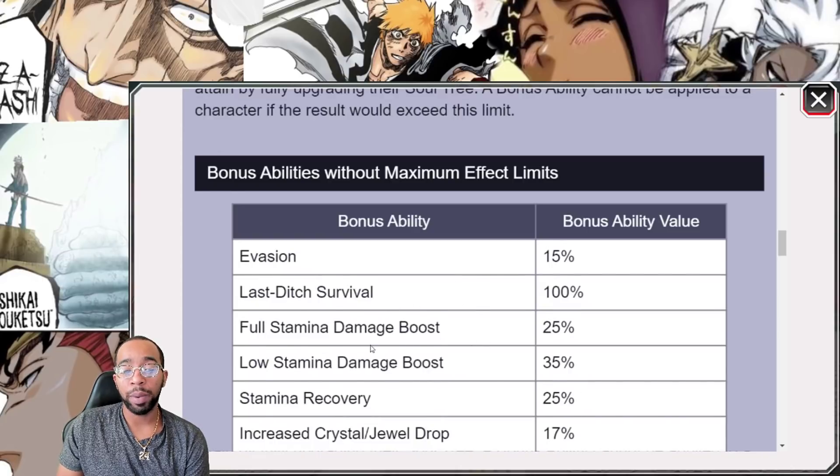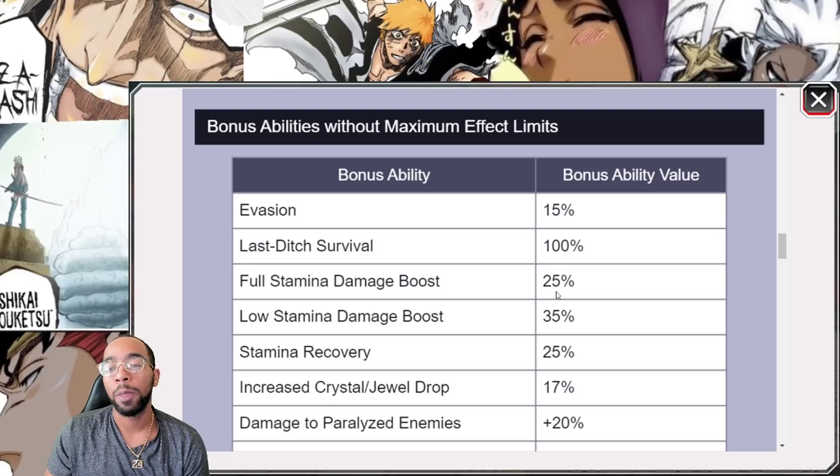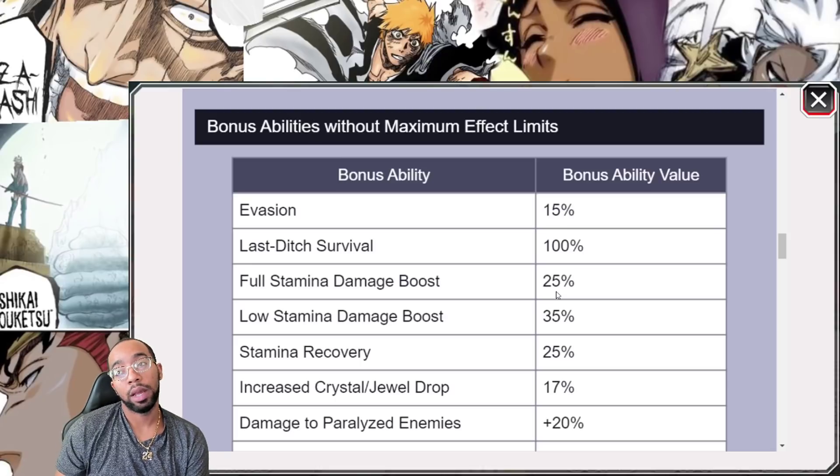Without a doubt, full stamina damage is going to be the best skill on every character in the game — except in PvP. But on characters like Jugram and Tsukishima, it does work very well.